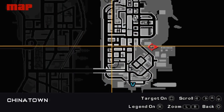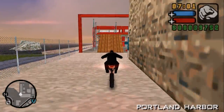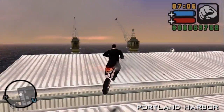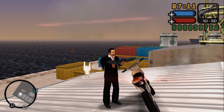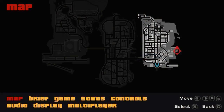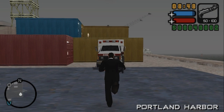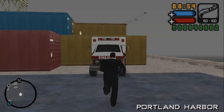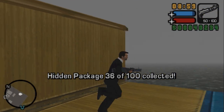Again you're going to need a bike for this one — get a Sanchez, I prefer it especially for this jump. You need to get on a few roofs: first roof, second roof, third roof, and the fourth is the one you want. The reason I prefer the Sanchez is because of these little jumps and its suspension handles them the best. This is the last package you can normally get at the very beginning of the game without unlocking any other islands.